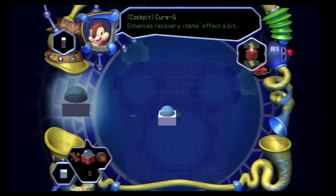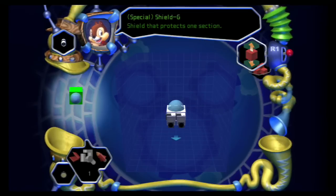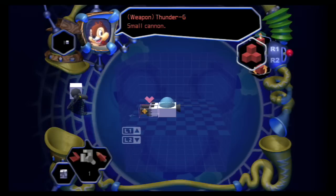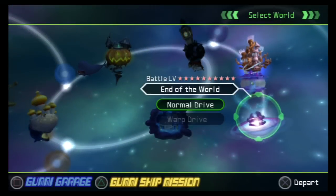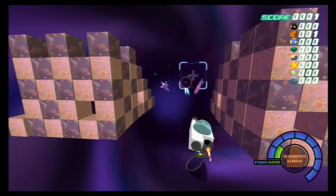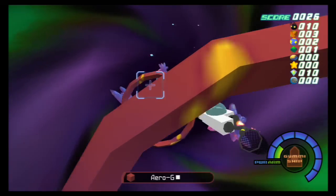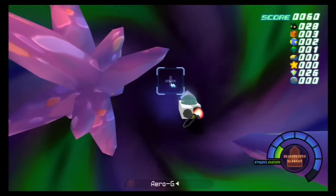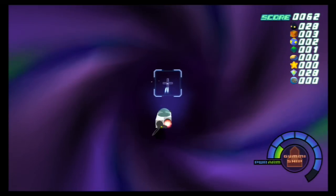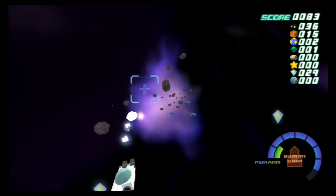Gummi Ship Mission 2 is use five or fewer Gummi Blocks and get a score of 350 or higher. A good setup for this is cockpit and engine — that's two — then two Thunders for three and four, then Osmos for five. That's the setup I used; it's the most lucrative for me. This specific route is very low on magic, which will come up in the next mission, so using lasers isn't the best option. A good thing to do is go slow, take your time, and destroy as much as you can. Only use Osmos when you're nicely surrounded by items. This one shouldn't be too difficult, but it is one of the harder Mission 2s in the game — comparable to a mission three at some points.